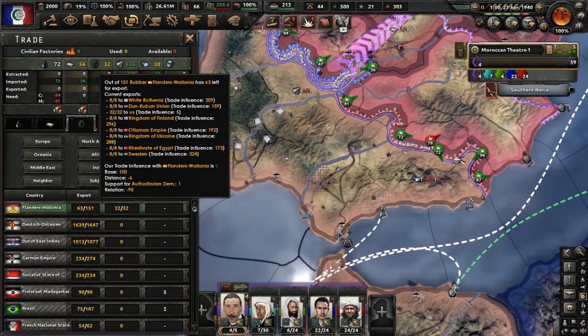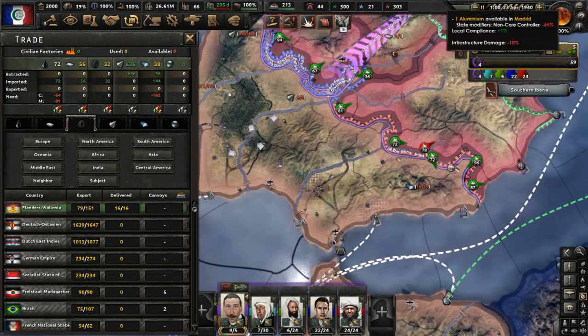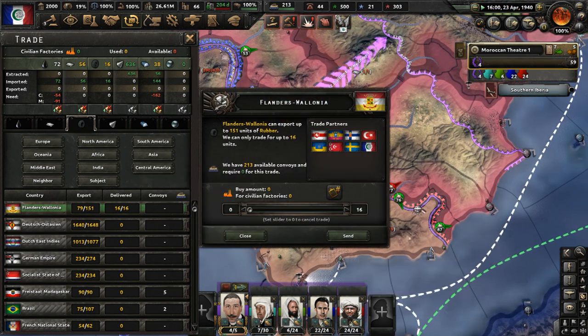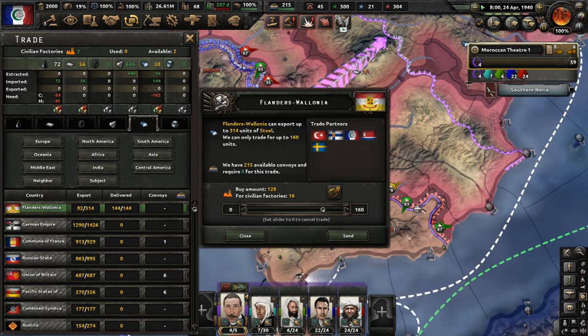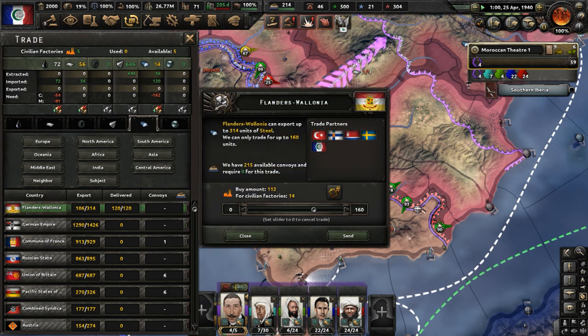Let's get some trade sorted out. Do we even need some of these resources anymore? For the most part, no. Get rid of rubber — we don't need rubber anymore. Less steel too. Trade for less of that from Flanders and Wallonia. Get that sorted out.